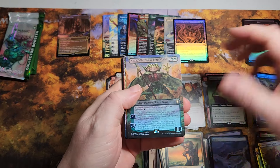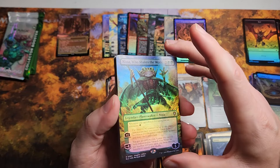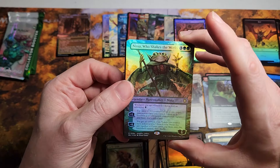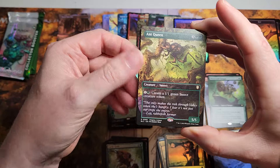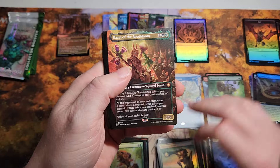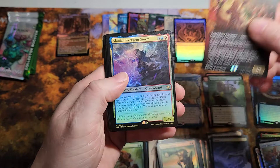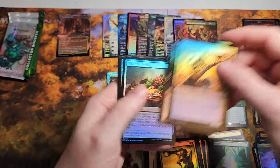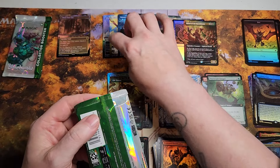All right, we have a bat. Oh there we go — Nissa Who Shakes the World, frog style, Critter Collection! Very nice. Then we have another one — the old Ant Queen coming back for the Critter Collection. Potent of Calamity. Oh, Hazel of Root Bloom, foil commander card — very nice. And Divergent Storm to wrap it up. That was a good pack. Two packs left: three, six, nine, ten mythics.